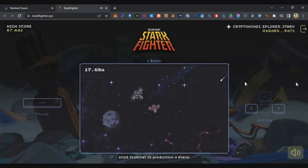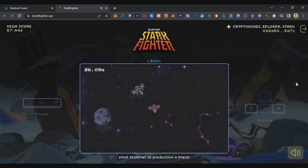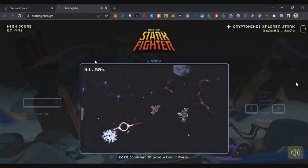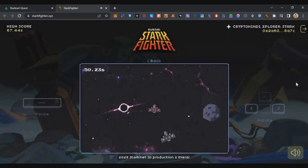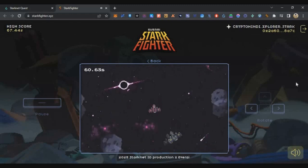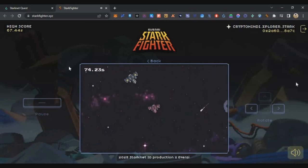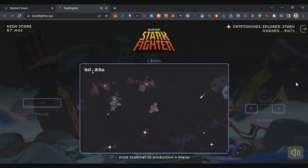At a certain point you will notice that the specific asteroid has nearby smaller asteroids around it, but stay in that location. On the left side you can see the score going up — 36, 37, and increasing. Easily it will go to 50, and going up to 100 might take two to three practice attempts. I tried this trick and within a couple of minutes my score was around 70, then 80.